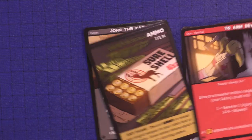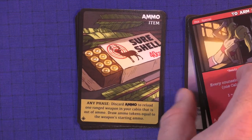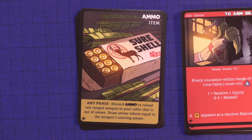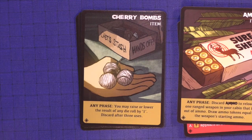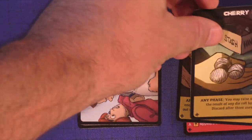Here's the ammo card referred to earlier. It gives you some shells — any phase, discard ammo to reload one ranged weapon in your cabin that's out of ammo, then draw ammo tokens equal to the weapon's starting ammo. 'Cherry Bombs' — you may raise or lower the result of any die roll by one, and discard after three uses.